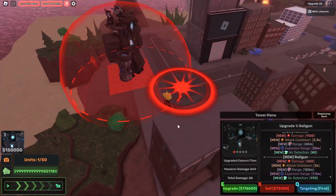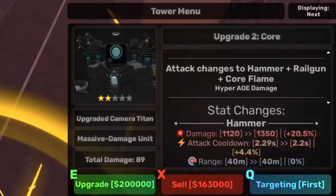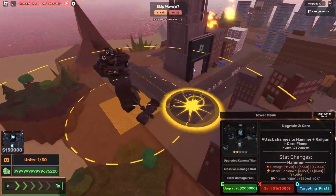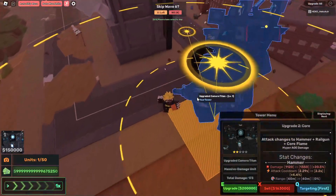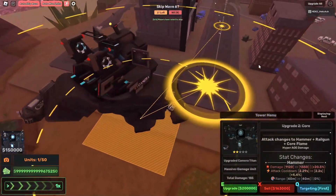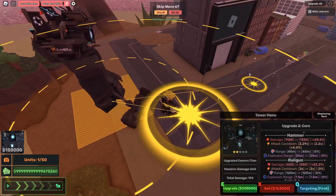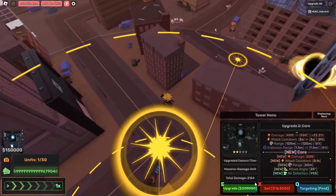I'm pretty sure the next upgrade is gonna be way better. Let's go ahead and upgrade the Titan. As you see, now it has a rail gun right here and it uses this rail gun from far away. It still has the hammer — if you're in this area it'll use the hammer, but if enemies are far away they will get the rail gun. That is the level two upgrade.